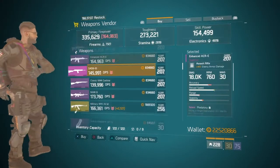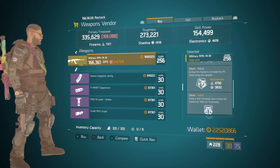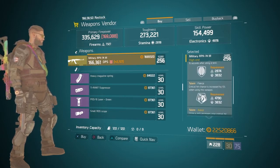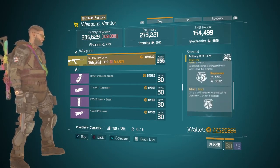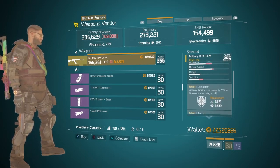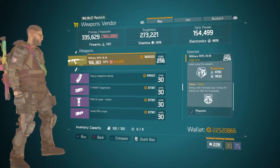At the Meat Locker this week, they have a really nice Military RPK74 with 15% damage to targets out of cover. It has Competent, Fierce, and Adept — three really nice talents. The 15% damage to targets out of cover is pretty much a god roll, so it's a really nice weapon. In terms of recommendations, I'd probably stick with these talents. If I were to swap anything, it might be Fierce for Deadly, but otherwise I wouldn't change much.